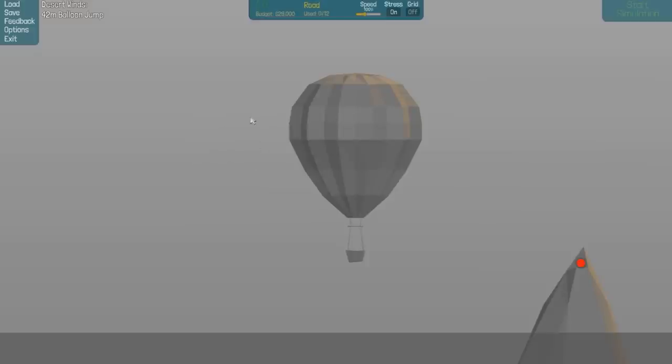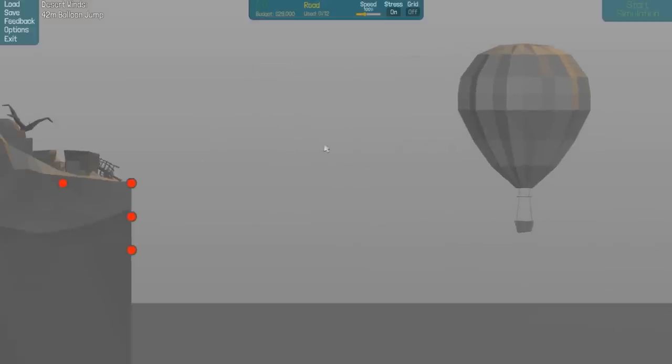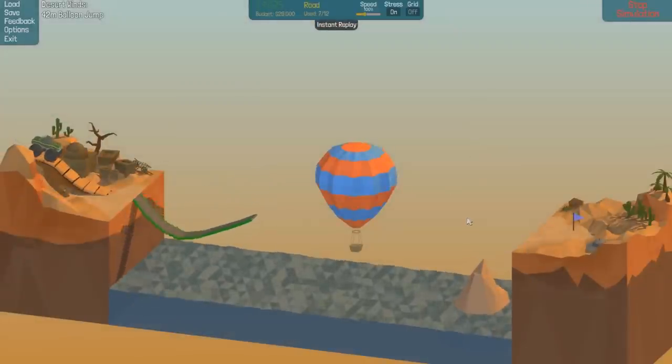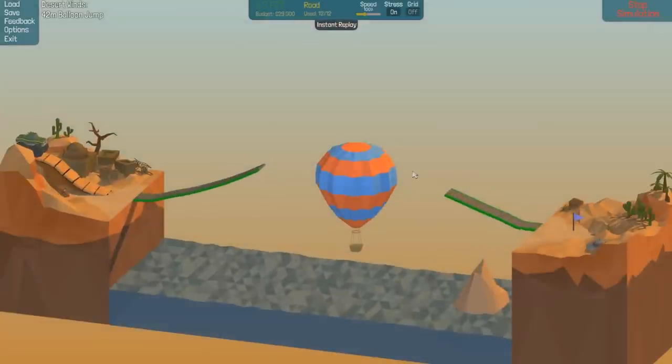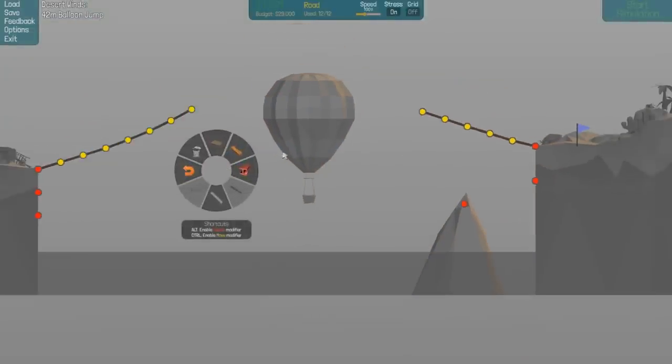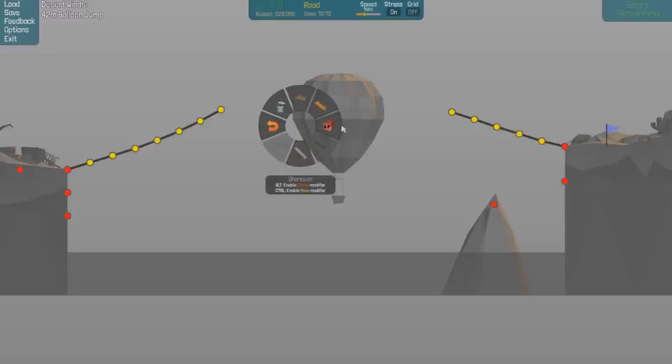12 roads. One, two, three, four, five, six, seven, eight, nine, ten, eleven, twelve. That sounds pretty good. Let me zoom out - I like to have everything in shot. We've got unlimited steel, unlimited cables, and unlimited wood, but we do have a budget so we need to be careful of how much we use of each.